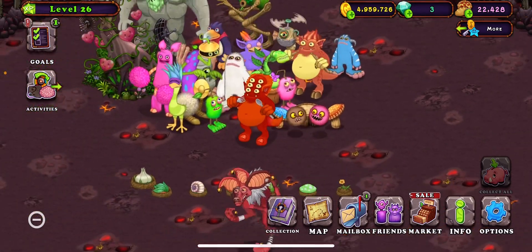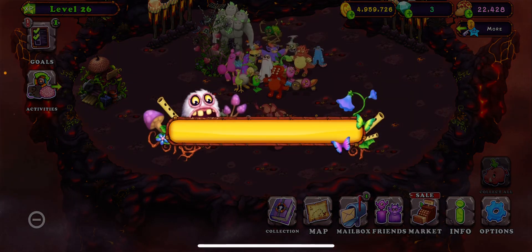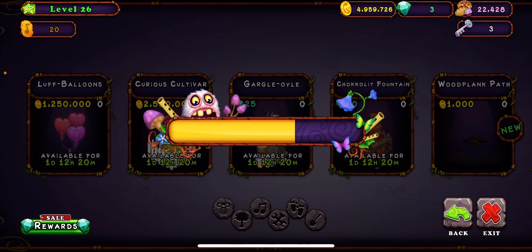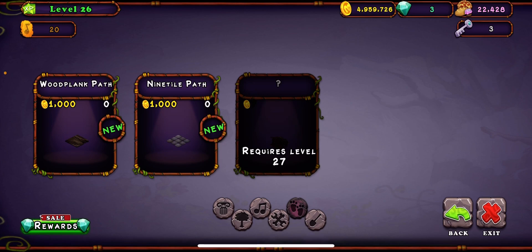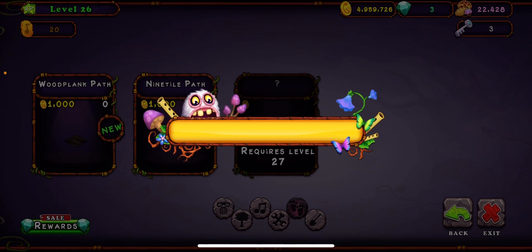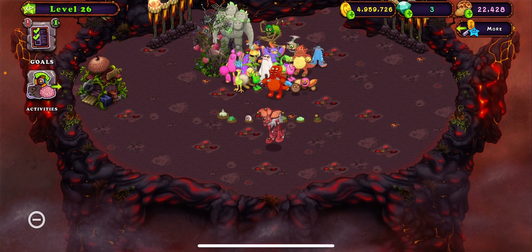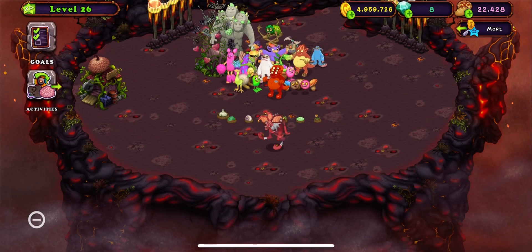There's my Earth Island. I'm at like level 26, so I can't necessarily decorate it with the floor decorations and the plates and stuff like that. Here we have the nine tile path and the wood plank path — that's really it. I need to get level 27 to get the other path, and I'm probably gonna have to get to level 29 and 30 to get the other paths. Five gems for hatching — let's go.